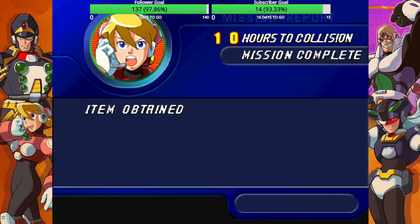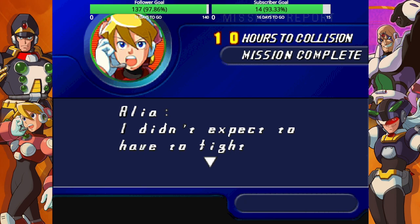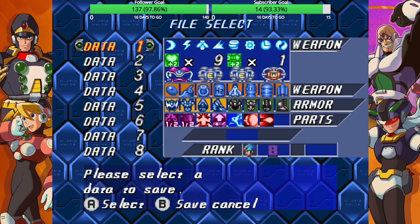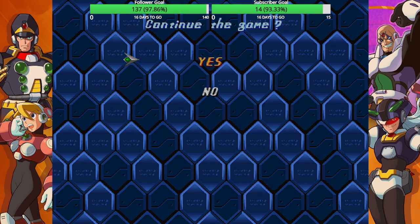All right, give me that weapon energy — or life energy. And quick charge for X. I didn't expect to have to fight right before scan, yadda yadda, no one cares. I'll save over this. Data 5. Continue the game.